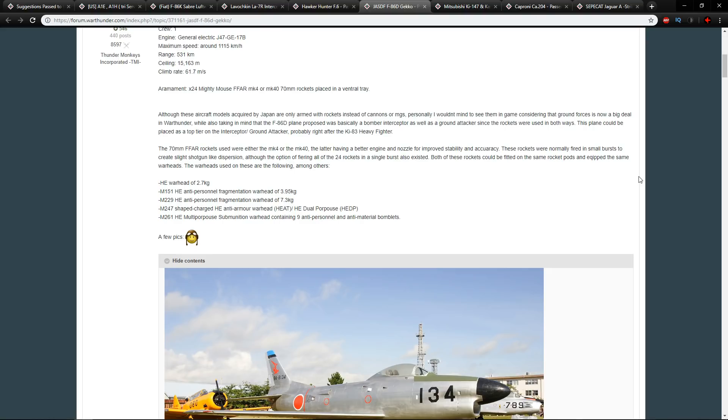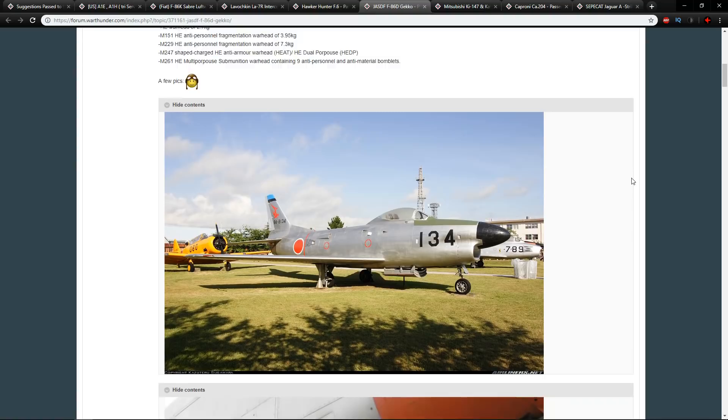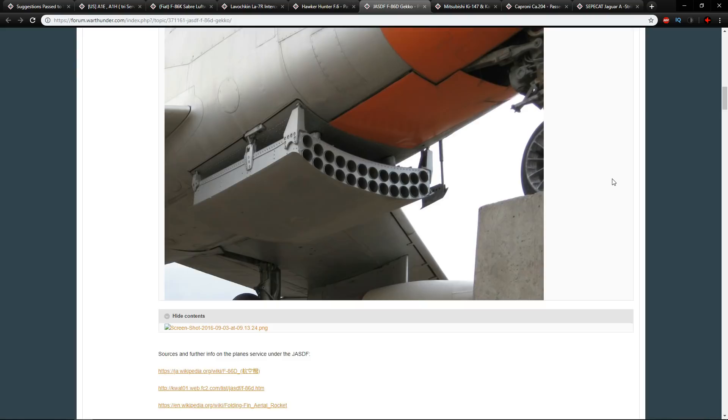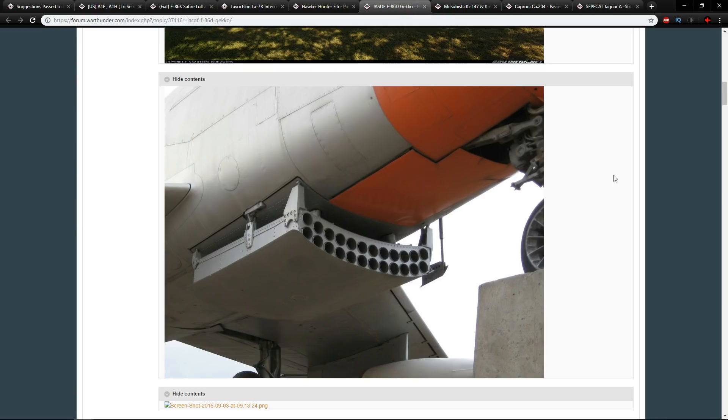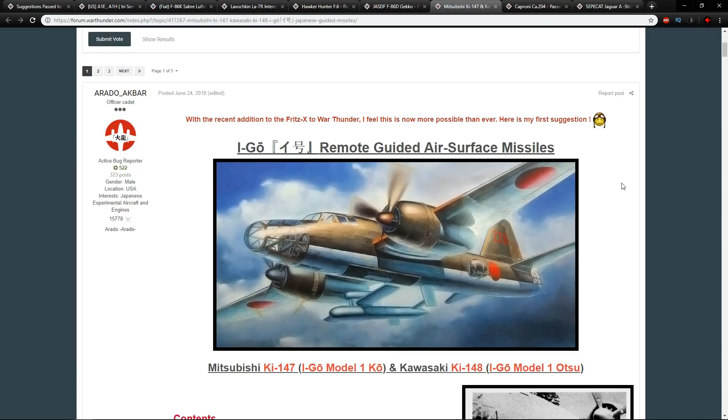This machine has no armament apart from rockets — no missiles, no bombs. If you added it to the Japanese tree you'd be severely limiting its usefulness, though it could still be used for ground realistic with its HEAT rockets. It also has a really interesting gun pod near the center of the fuselage that pops down to fire, similar to the one on the Super Mystère. I'd love to see the Gecko in-game as the first 'useless' Sabre added — since Japan has great Sabres, why not throw in one that's a bit more interesting?